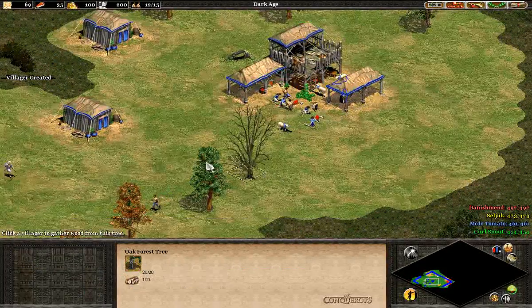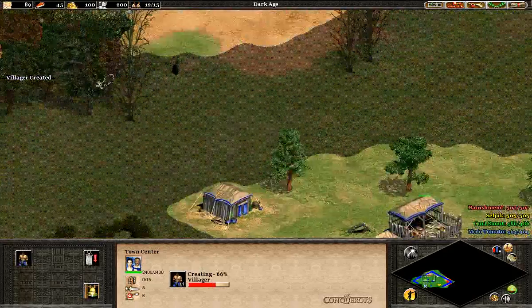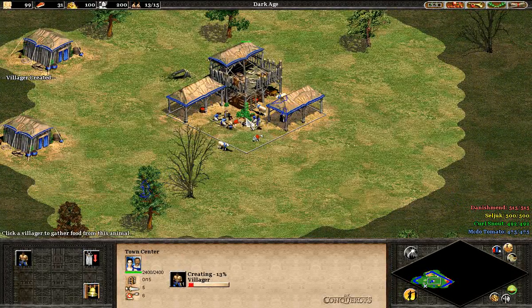I've actually got seven villagers on sheep already here, which is quite interesting. I'm going to go for a slightly different build here. Really interested to see how this goes - get that villager out quick.